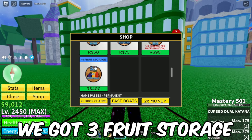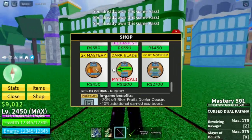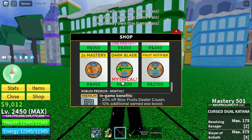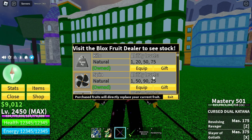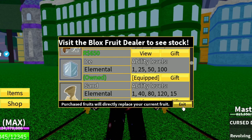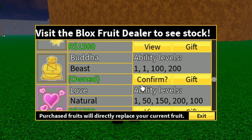Now let's go to shop. We got 3 fruit storage, double drop chance, faceboats, double money, double mastery, and also fruit notify — which is pretty insane — but we don't have Dark Blade. Now it's time for the permanent fruits. First of all, we got a permanent kilo, a permanent spin, and a permanent ice — that's insane, I don't have permanent ice on my main account. After this, we got a permanent Buddha, which is so good.